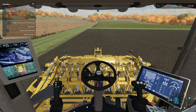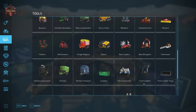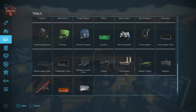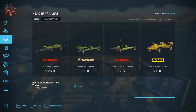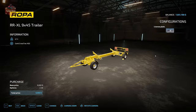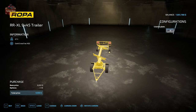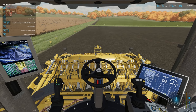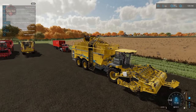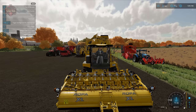There is also a harvester header trailer for the Ropa headers — the RR XL9 x45 trailer — intended for the nine-row larger Ropa header. You can transport the header on this trailer should you so wish.